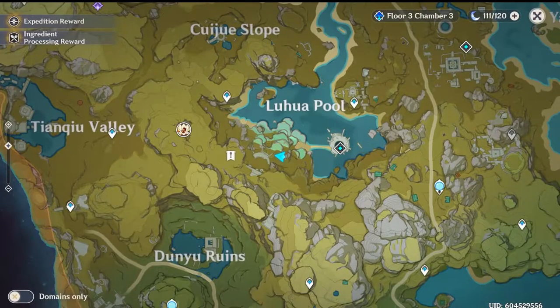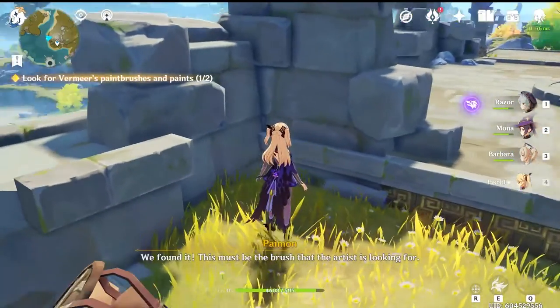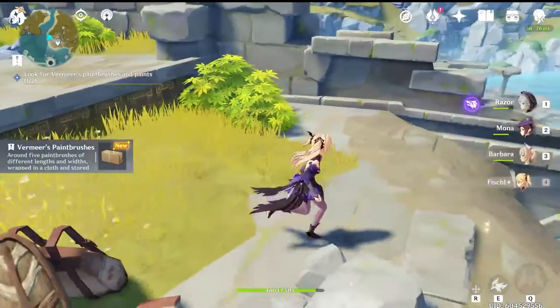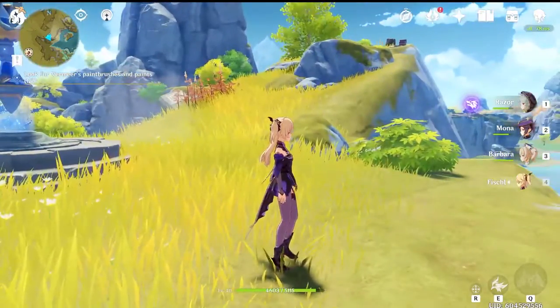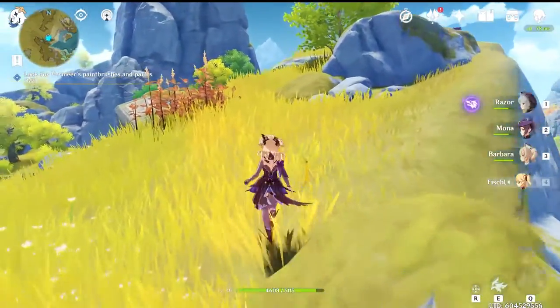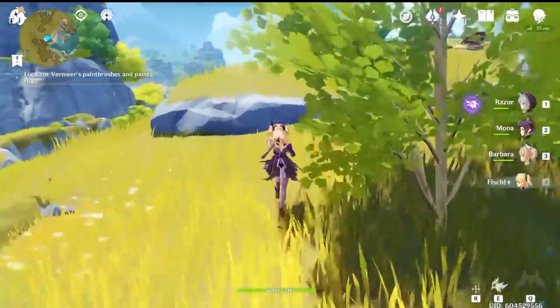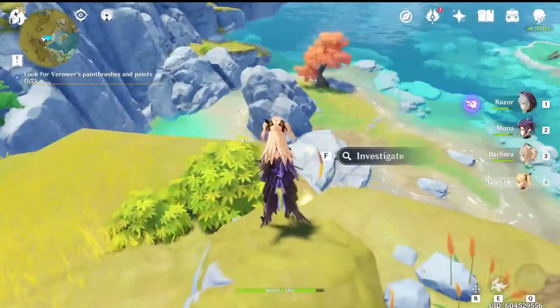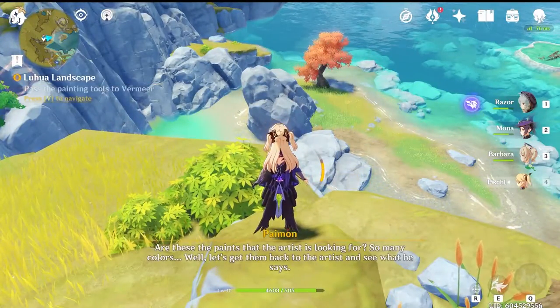If you have the two teleporters on the right and left hand side of the L'Hua pool, this is going to be super easy for you. If not, it's going to be a great opportunity to pick them up because these paintbrush sets are literally steps from these two teleporters. Just pop to each one and grab the paintbrush sets, and then we're going to head back down and talk to Vimir once again.